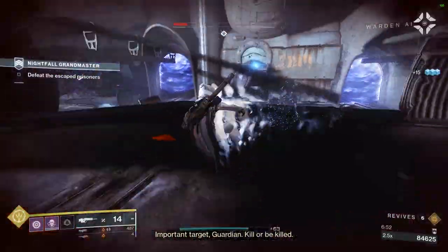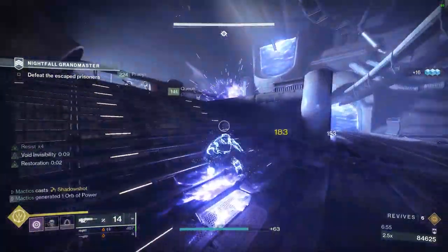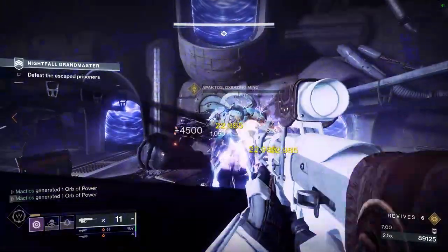Once the named Minotaur boss spawns, allow them to teleport to the middle of the arena and burn it with your Supers and rockets. When the boss dies, the rest of the ads will despawn, at which point you can advance to the next room.